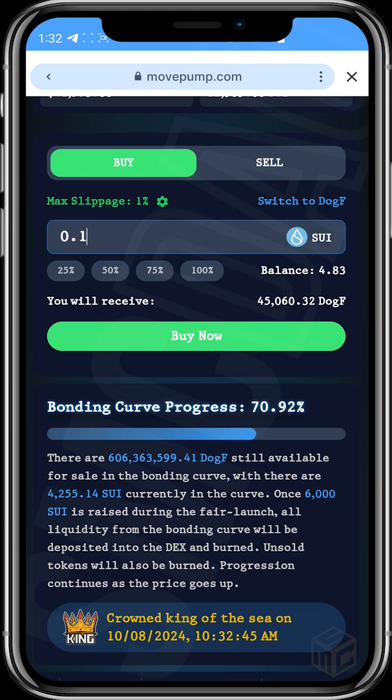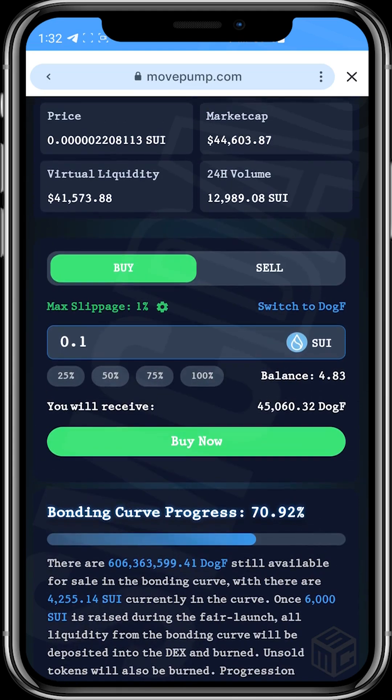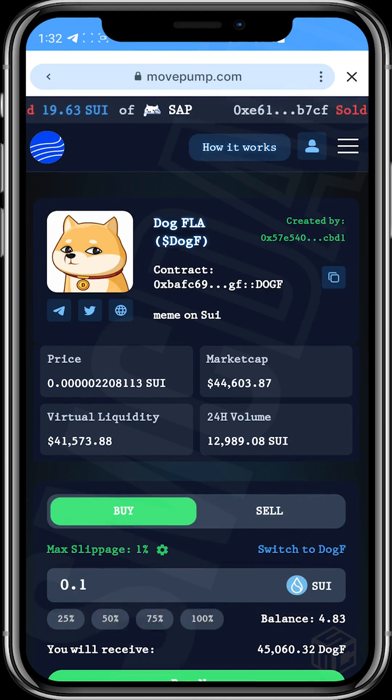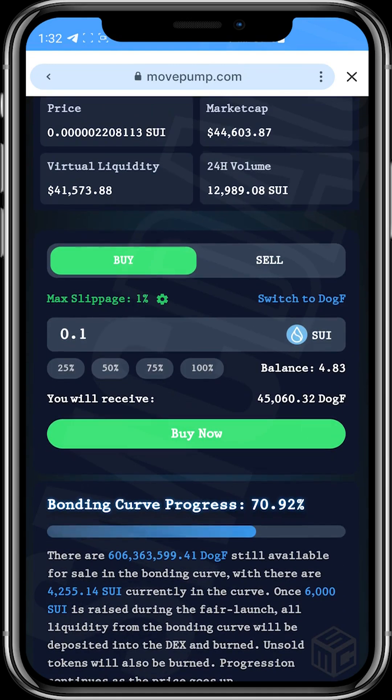I've already made a video on Hop.ag. If the token on MovePump reaches 100 percent bonding curve completion, you can no longer buy it on the MovePump platform. You then need to copy the contract address and head over to Hop.ag or other DEXes on SUI, like Cetus and others, to buy the token from there.